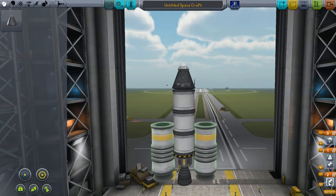This is called the staging area — it lets you control what happens when. Everything in a stage number happens at once when you hit spacebar. Both of these solid rocket boosters are going to launch at the same time. Then as soon as those burn out, I'll hit spacebar again to launch the main engine. After we're done with that, we're going to do the parachute, which will let us land safely, hopefully.